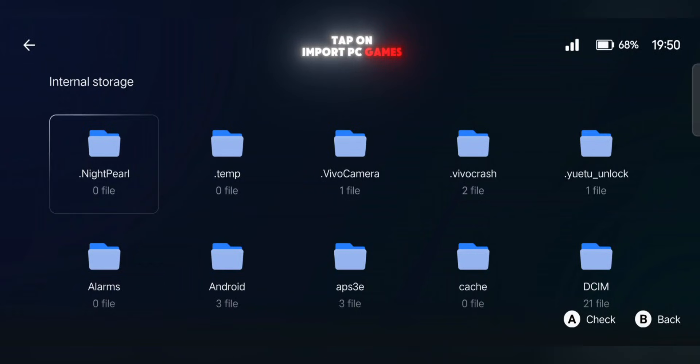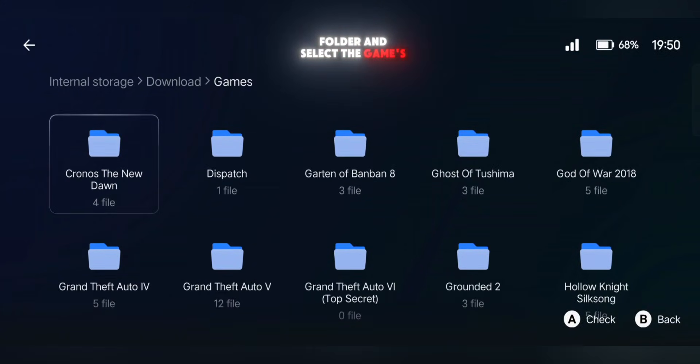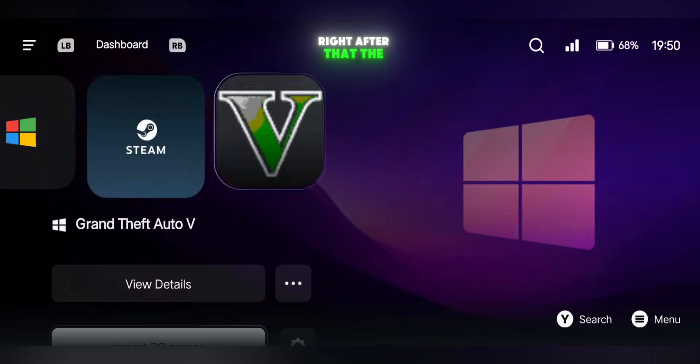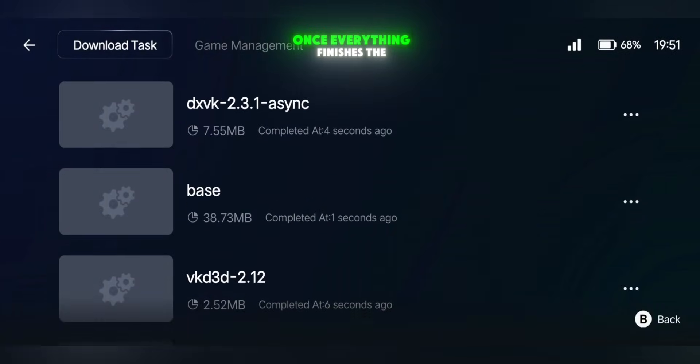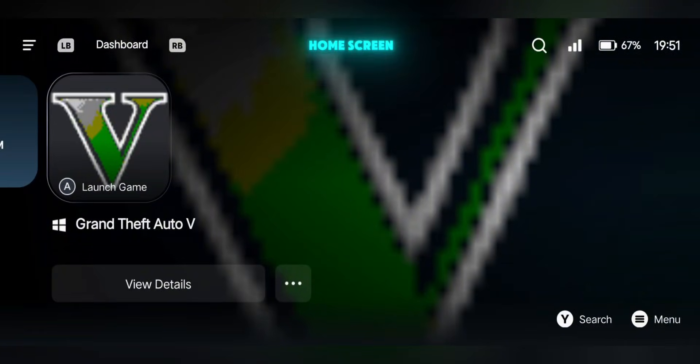Tap on Import PC Games, then locate your game folder and select the game's XE file. Right after that, the emulator will automatically install the firmware and the required emulator components. Once everything finishes, the game will appear on your home screen.